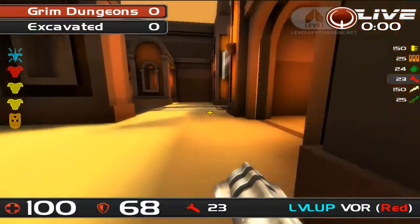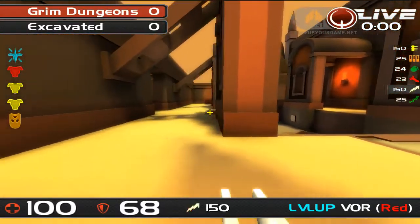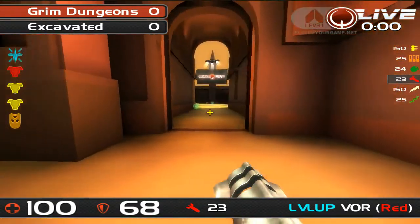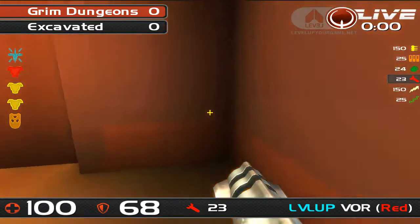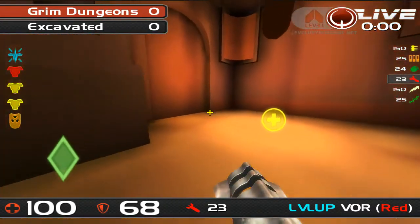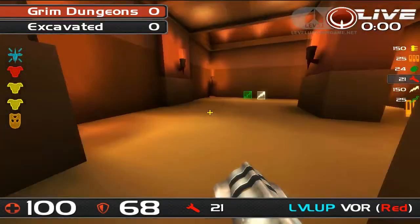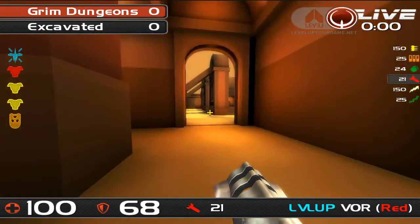Once someone gets to this point with a lightning gun, they're extremely dangerous. The only thing that can worry you is a railer from the back wall, or close combat. If you've made it this far, you can expect to pick up LG damage on people in the pit area or on the walkway. So the defending team must not allow people through this door freely. You can sit in a position completely hidden when they open the door. It's fairly standard to hit a rocket on someone coming through the door then back off towards red. If they keep following, they're walking into your rocket.